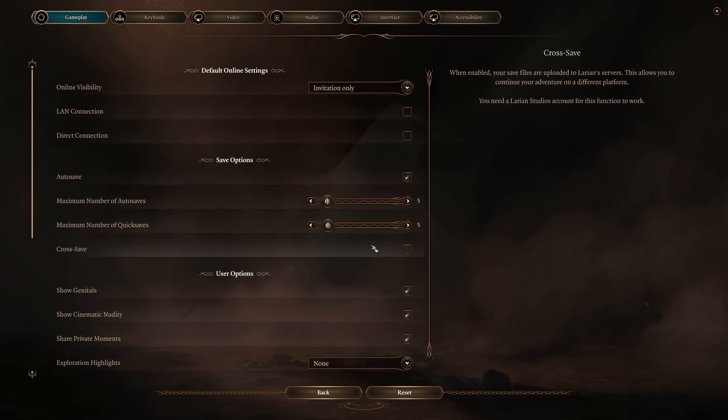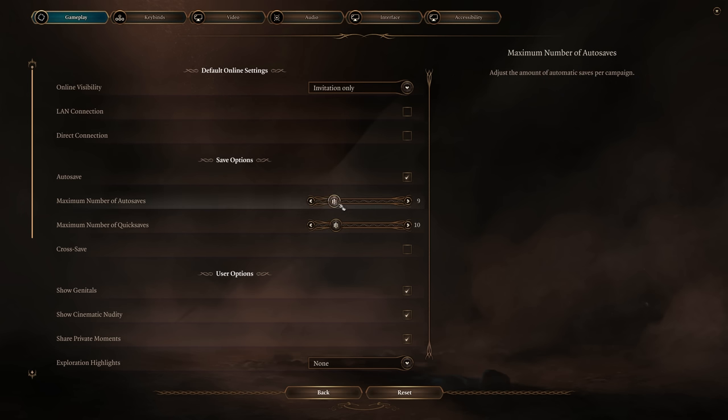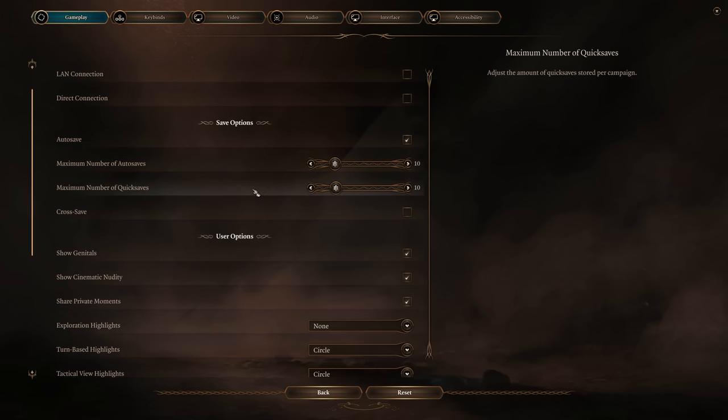If you keep cross-save on, it results in long load and save times. You might be ready to quit and go to save, but the game will say you haven't finished your cross-save sync. Just shut it off unless you actually plan on playing on both platforms.